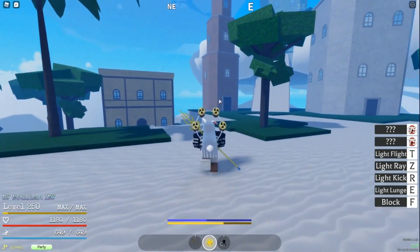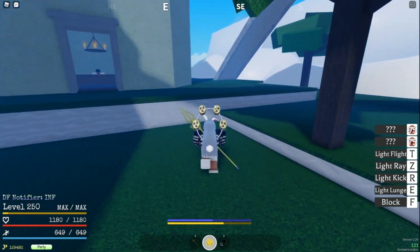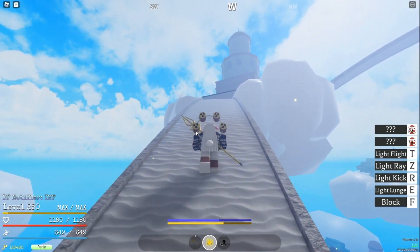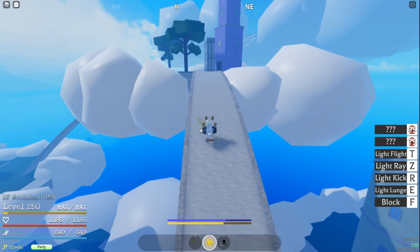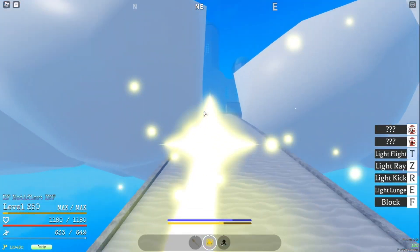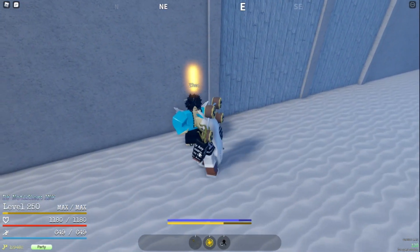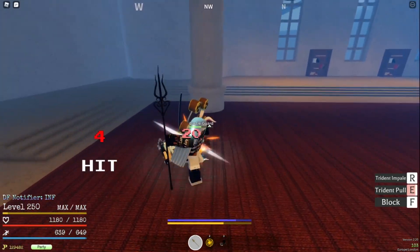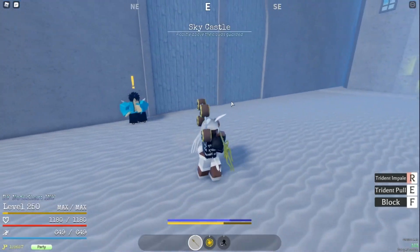This is where you buy the drinks and set your spawn. Come up this bridge, then talk to the guy here — talk to Zayn. You're going to do the Castle Guards quest. I recommend you stay here and keep doing this quest until you reach max level.